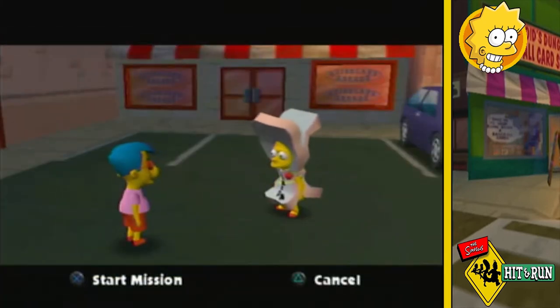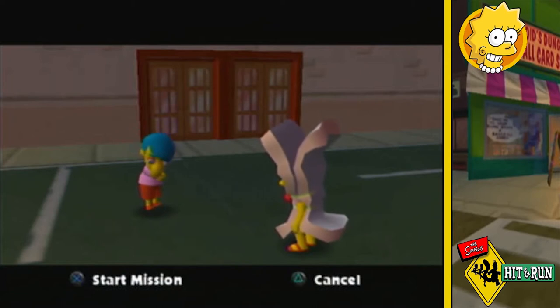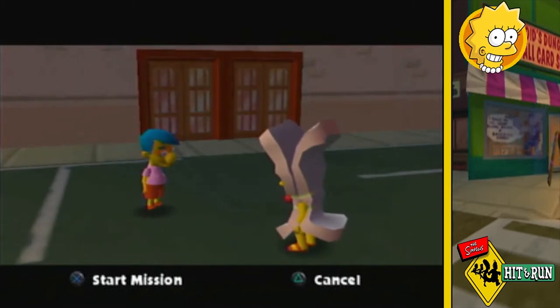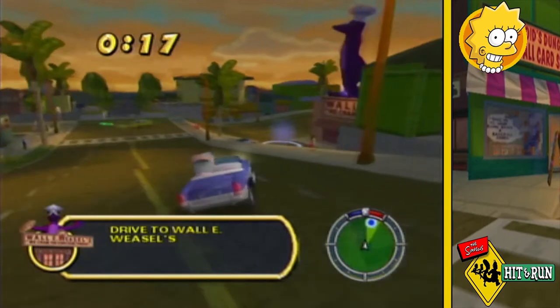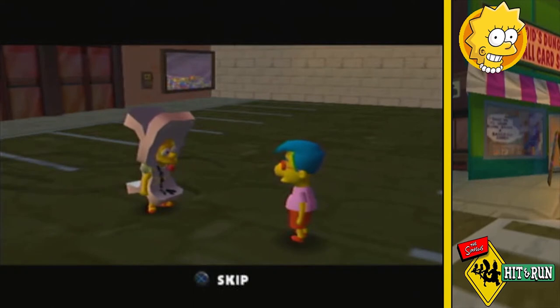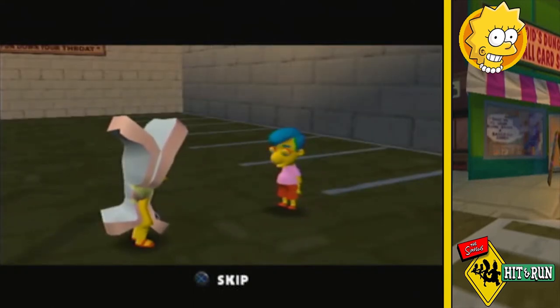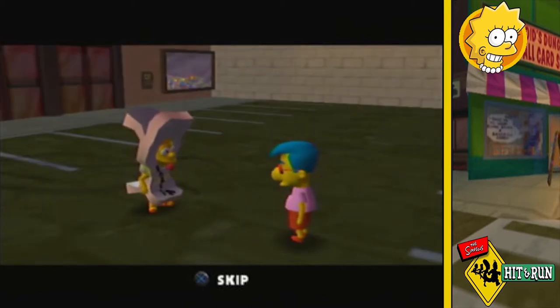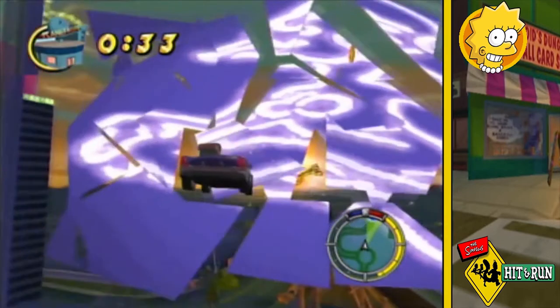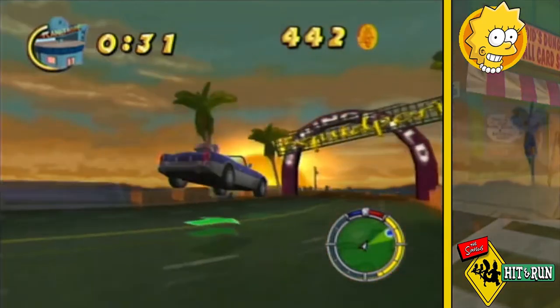Lisa insists Bart has disappeared and Milhouse needs to help find him. He suggests Bart might be at Wally Weasel's because he likes the smell of the ball cage. So I do a short trip down to the ballpark, but Milhouse is there again. He then suggests Planet Hype, and once more he appears there too. I'm starting to sense that Milhouse has an ulterior motive, as he keeps following Lisa around asking about the harvest dance.